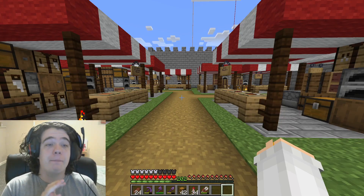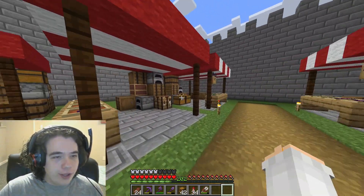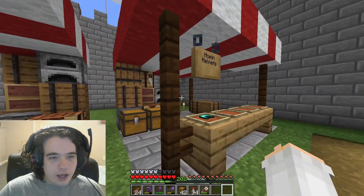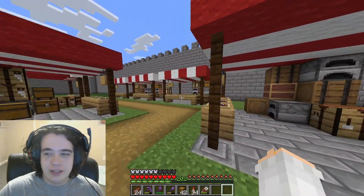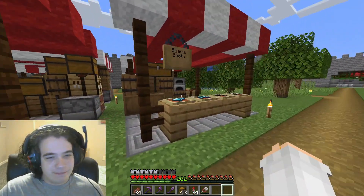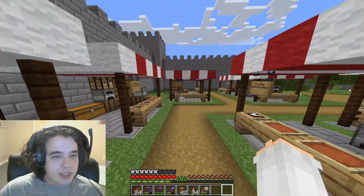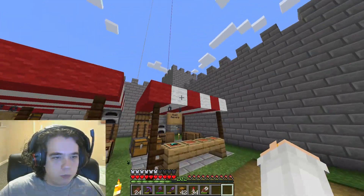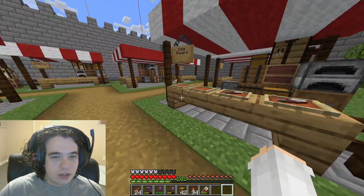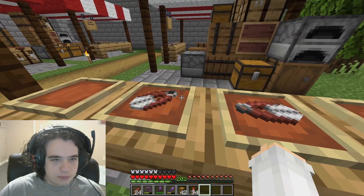I absolutely love how this turned out. Just walking through and taking a look - with all the stations built up, the chests, barrels, all that - I think it looks really nice. I still don't have enough white wool quite to finish it yet, but I'll get there. With all the stations in now and the roof mostly done, I love how the market district turned out. I want to put a couple more items in these - more shears, fishing rods - just make sure they're all filled out.